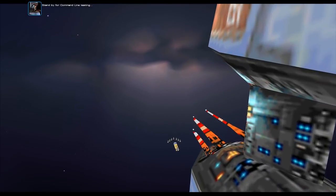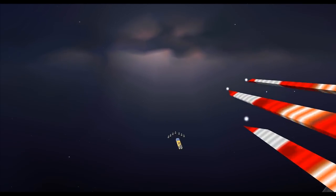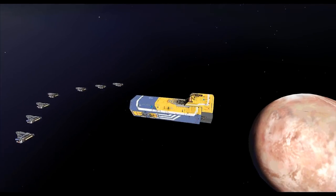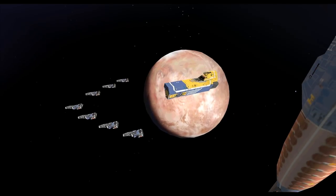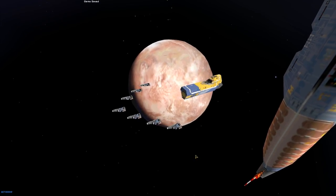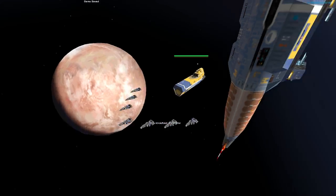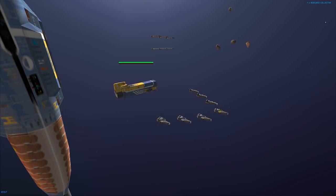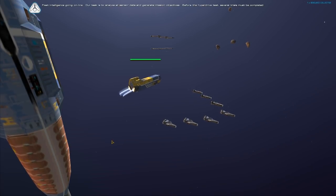Stand by for command-line testing. Command line green, initial fleet in position. Standing by. Resources downrange. Fleet intelligence going online.